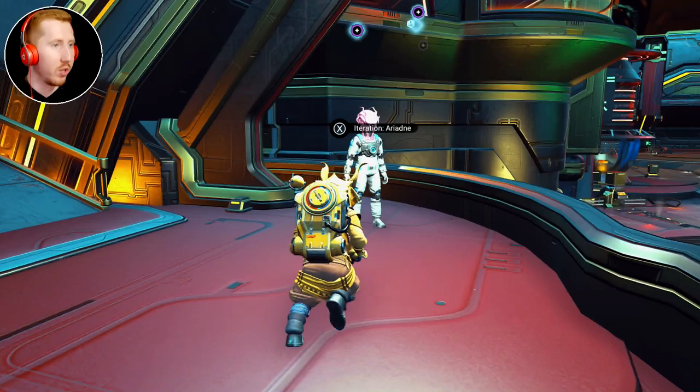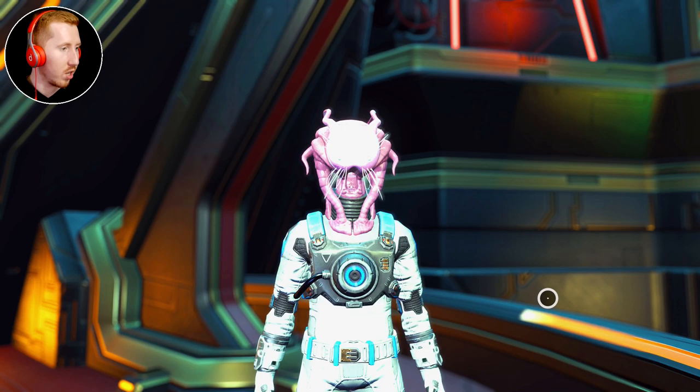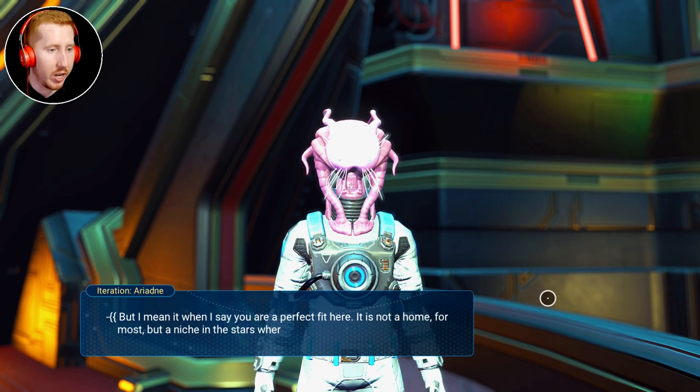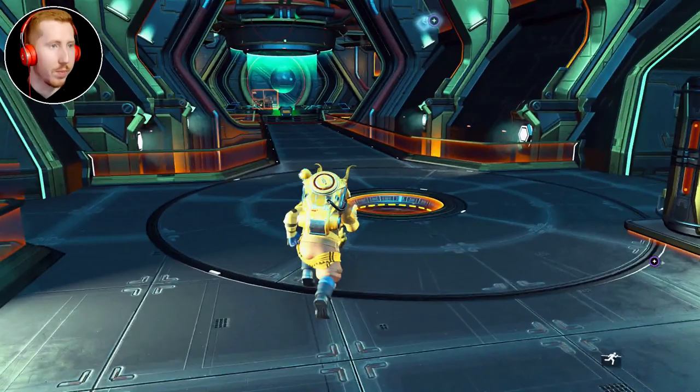It feels like real sci-fi — this is totally some sort of sci-fi movie I've just walked into. So the Nexus mission system — I can go there to pick up new missions. Ask about this place — yes, let's ask about the Nexus. Polo and Nada. 'I mean it when I say you are a perfect fit here.' Of course I am — the Gek's a perfect fit anywhere. This seems to be running perfectly fine with multiplayer turned off, not having any issues at all.